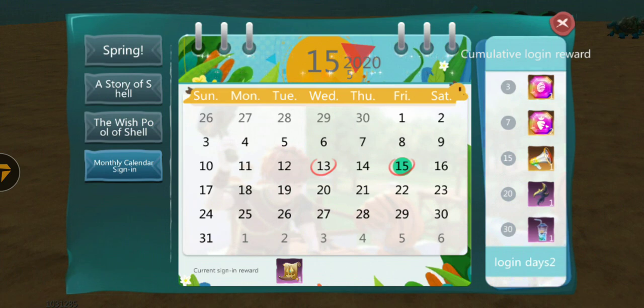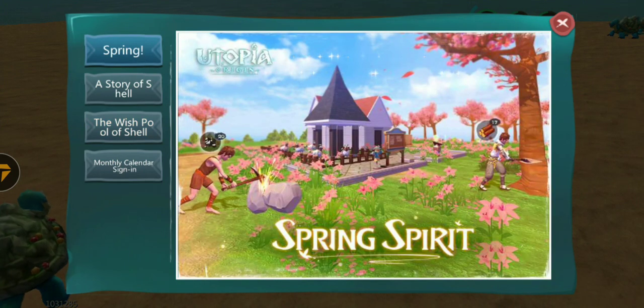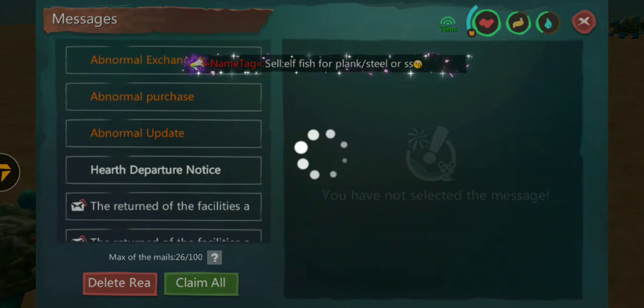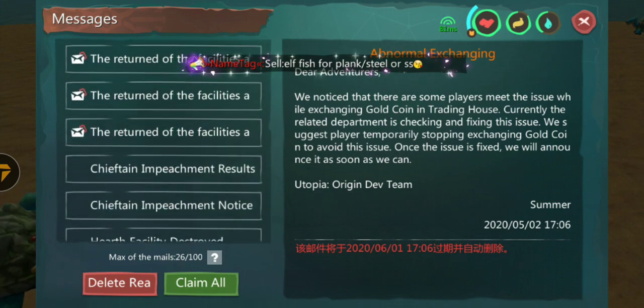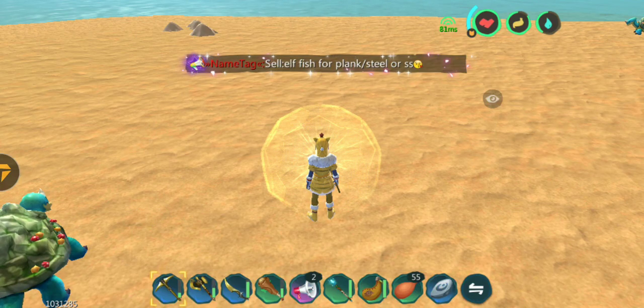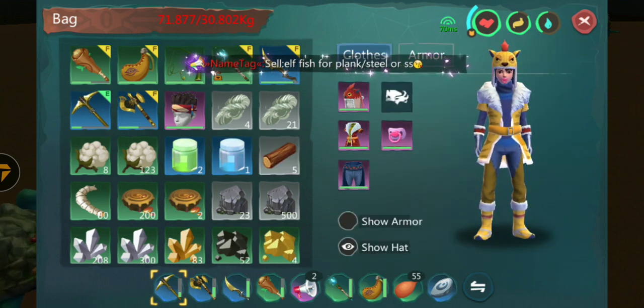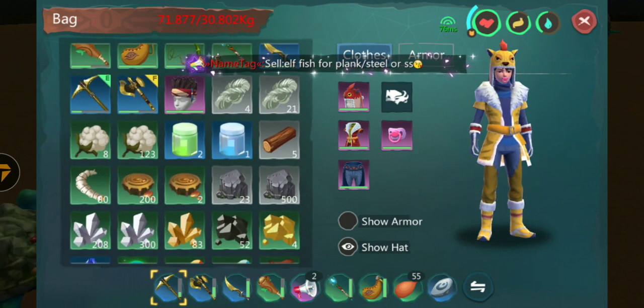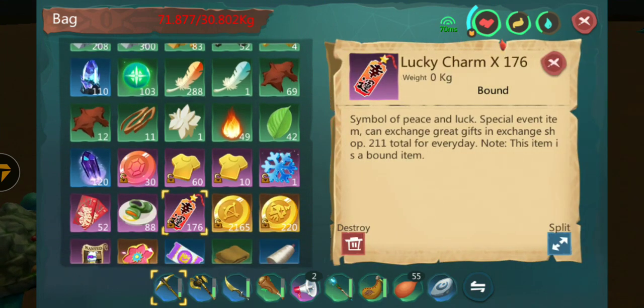Monthly calendar sign-in - yes, receive. This is new and then the story of the shell is new, and then spring spirit - what is this? I've already grabbed some of the compensation items - look at my inventory. I have this pacifier facial and I can equip it. That looks ridiculous.